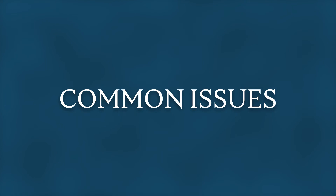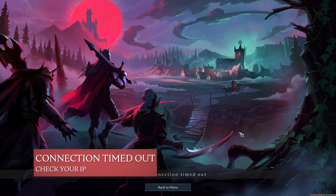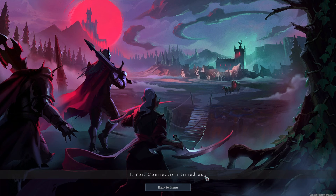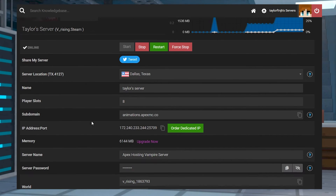Now let's go over some common issues. If you get a timed out error, this mostly happens when there's some sort of typo in the address or if there's an issue with the server connection. First, head into your Apex panel and make sure the server is online, and then make sure to copy your address right from the panel so that there are no accidental typos.